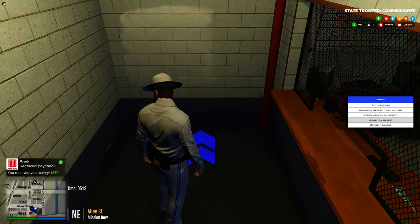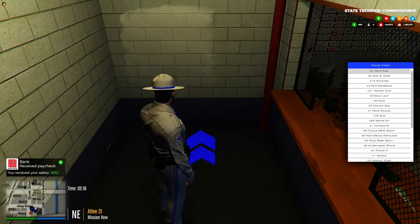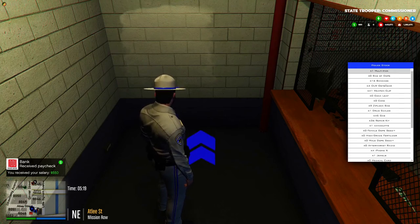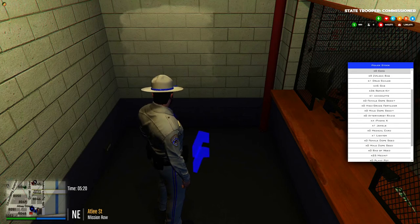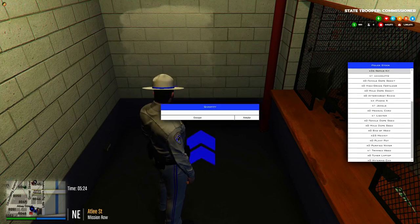The next one down is 'Withdraw Object,' which withdraws objects out of the evidence locker. For example, if you needed to withdraw your repair kits for the night, you'd go into the withdraw object menu and scroll down until you find the repair kits — or whatever you're looking for.